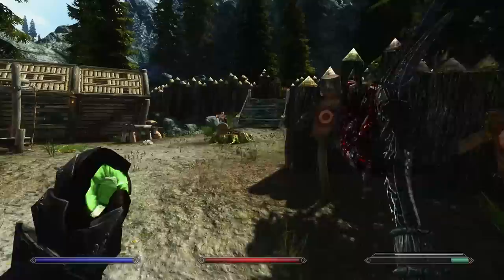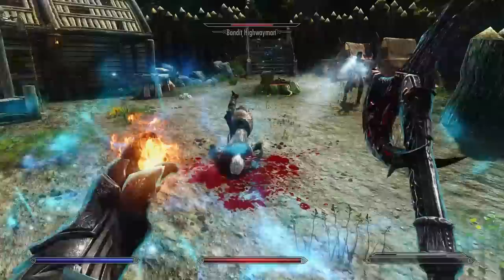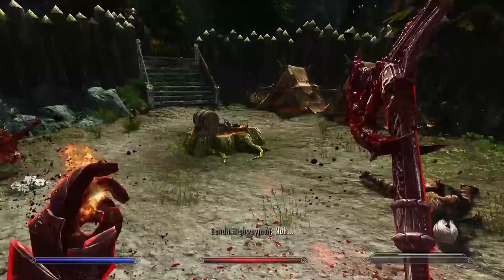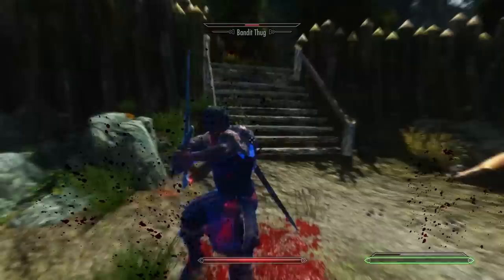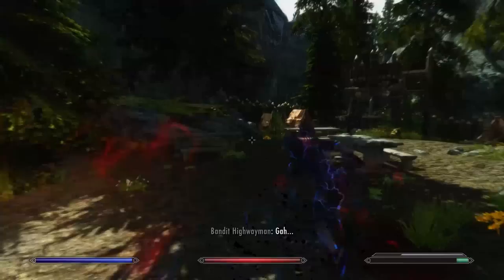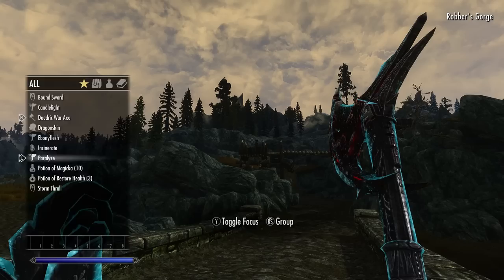Eventually his father decided to test his son's mercantile abilities, believing people should try plenty of skills to uncover genetic advantages. He gave the battle mage an older iron sword and sent him to the market district to sell it. To his surprise, he sold it immediately to a travelling merchant — but something seemed odd. The buyer took it to a strange-looking altar, and the sword slowly changed and began to glow red. Smiling, the merchant took the sword into a nearby shop and walked out with a hefty sack of gold coins.